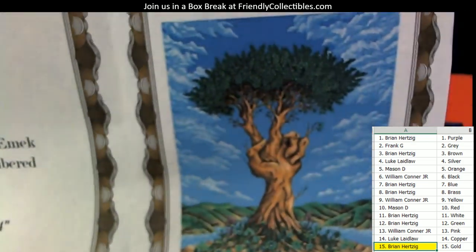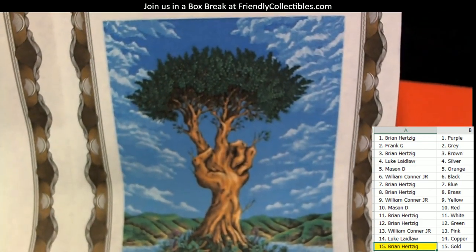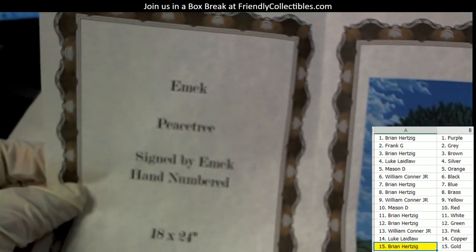Hand-numbered 18 by 24 goes to gold. Who has gold? Let me see here — Brian H. Brian H, you have gold. And this is on the instant bounty list.